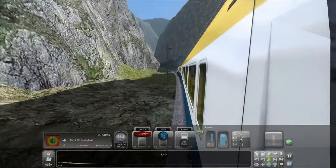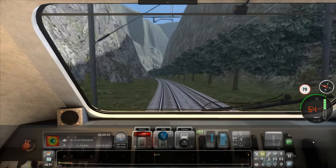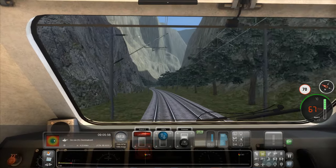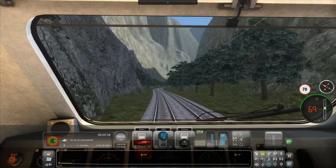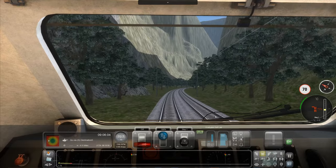It would just be nice if we had a passenger view, but no. So yeah, look at this scenery — fictional route, of course. We've got some very interesting looking valley here. Going downhill, I'm just going to brake a bit.